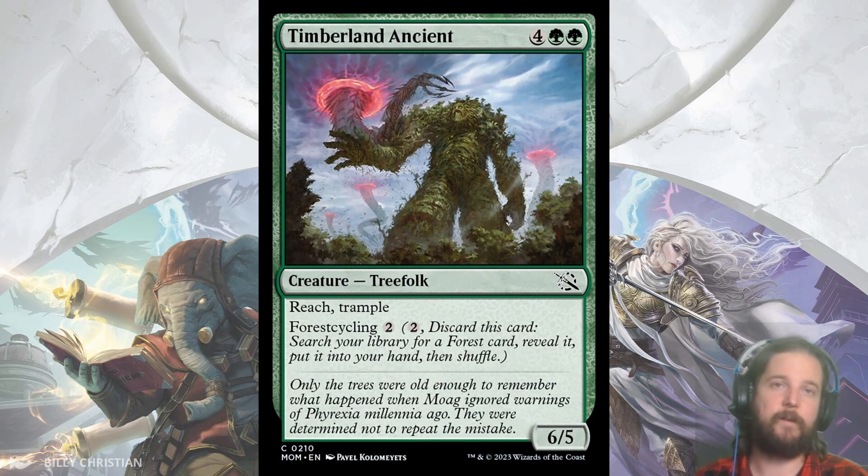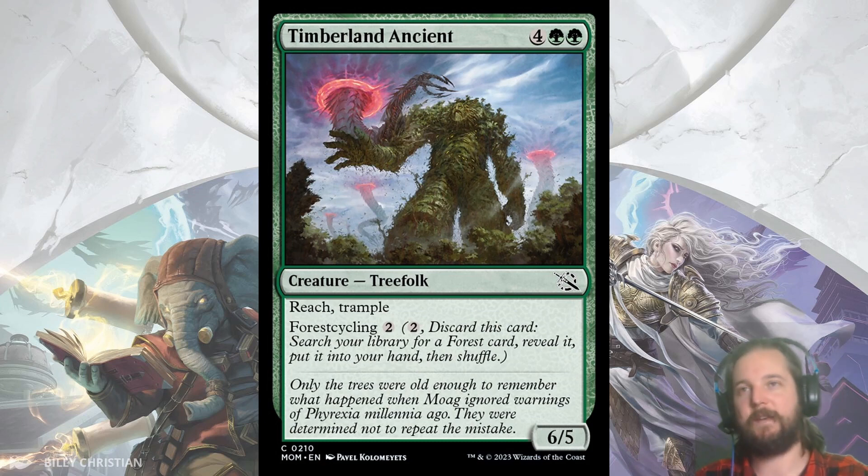Timberland Ancient — I think the big curve toppers with land cycling are at least filler, and better than filler if you're splashing. But Timberland Ancient is a cut above the rest: a 6/5 reach trampler for 4 with double-pip green and 4 land cycling. These land cyclers are great if you're splashing and count, I think, for one of the 4 sources you need for a splash. This guy is decent just as is — reach and trample is a nice combination of keywords since it plays well on both defense and offense.